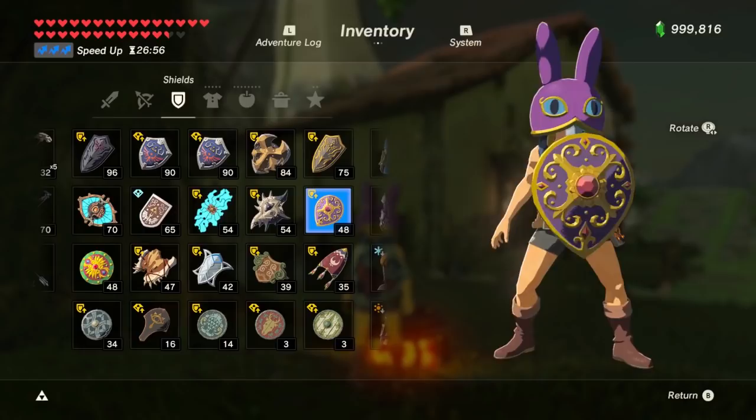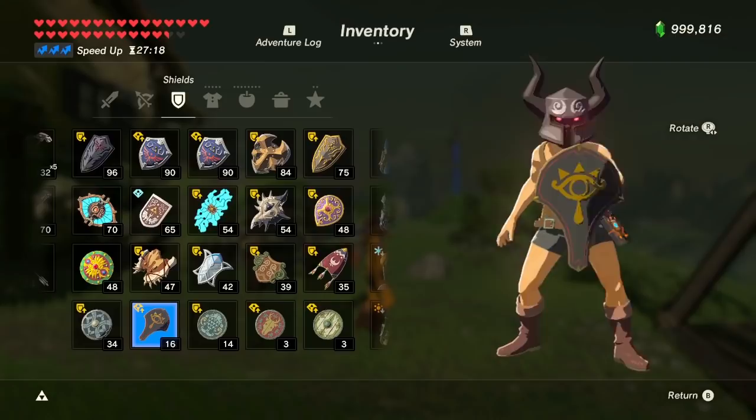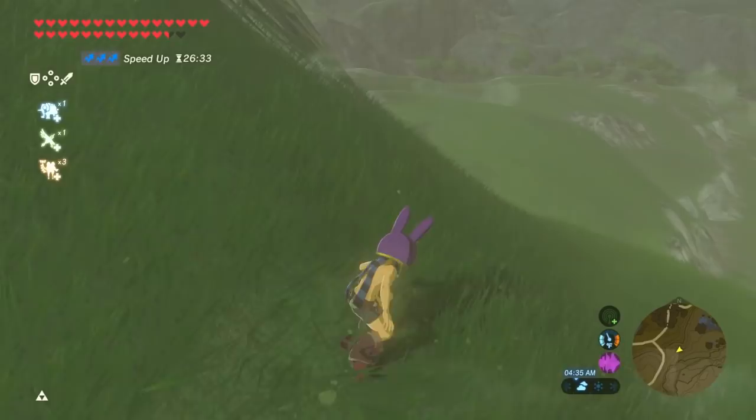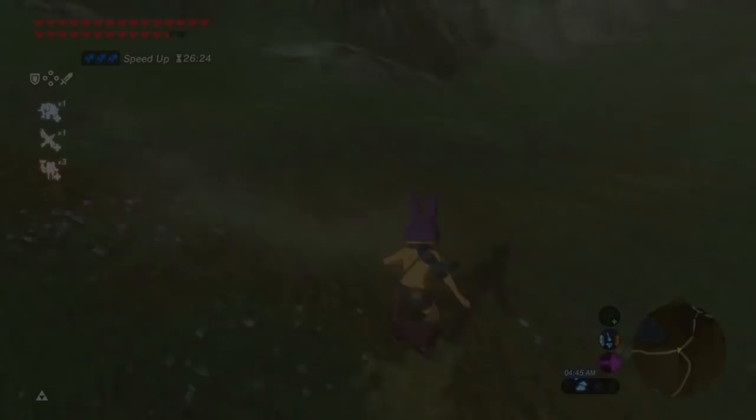Now for the best shield to surf on, according to some research I found on Reddit — link in the description — the radiant shield is the best; it has the least friction when surfing. Then the ancient shield, then the shield of the mind's eye. The rest of the shields have the same friction, and shields don't take damage on snow, so you can basically use any shield you want — just watch out for the rocky parts of the mountain. Also keep in mind that holding up will make you go a little faster, you can go into your map or inventory without losing time, and holding R can make you do sharp turns when needed.